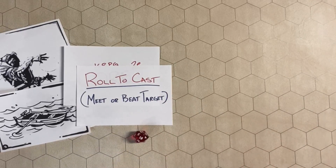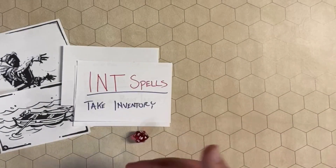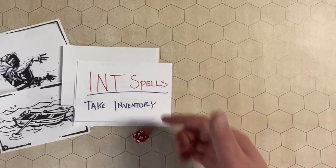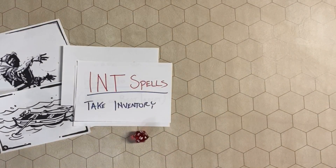There are Intelligence spells, which means you roll your Intelligence whenever you're casting them, but these spells take inventory. It's the idea of being an arcane collector — collecting books, scrolls, amulets, relics, artifacts that fill up your inventory but give you access to these powerful spells. If you lose the item, then you lose the spell. But you can also trade these between players and NPCs.